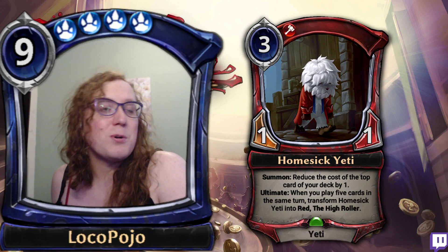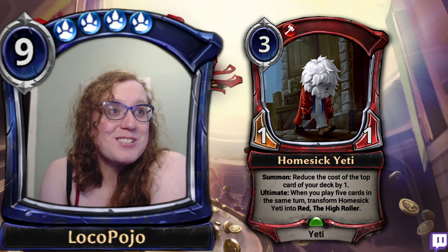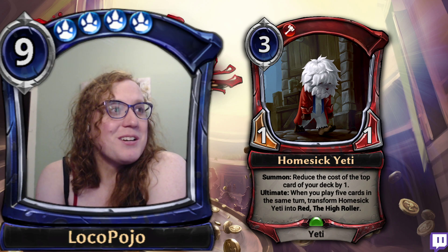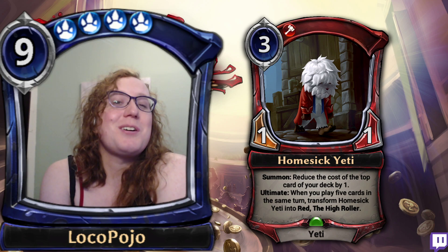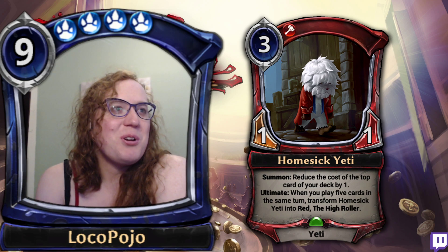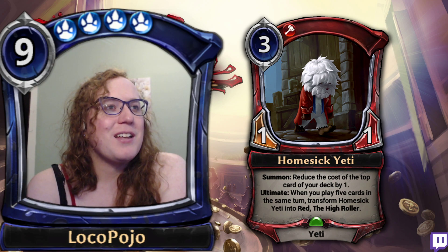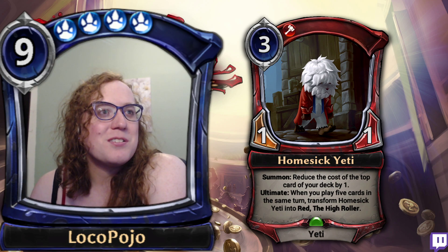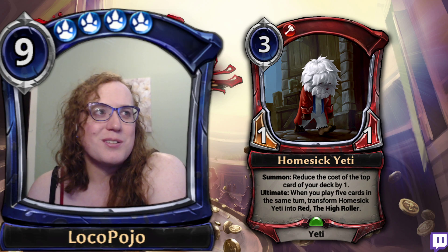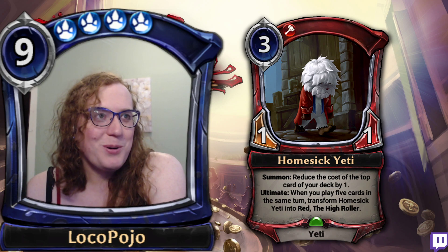We're going to be talking about each of these cards in turn — whether they're good in Throne, Expedition, or Draft and Sealed environments (also known as Limited) — and going to be talking about their design, their power level, and just everything there is to talk about. All right, so first off we got Homesick Yeti. This is a three-cost one-one with Summon: reduce the cost of the top card of your deck by one, and Ultimate: when you play five cards in the same turn, transform Homesick Yeti into Red the High Roller. This was released just today.